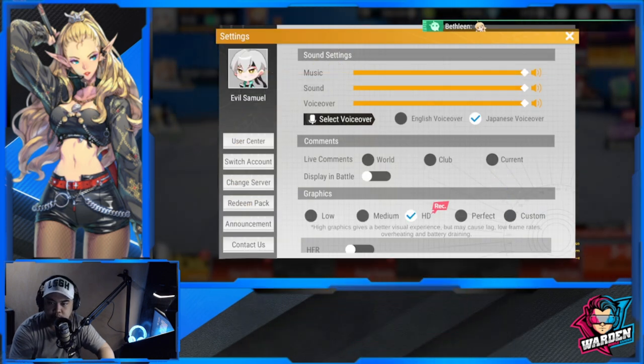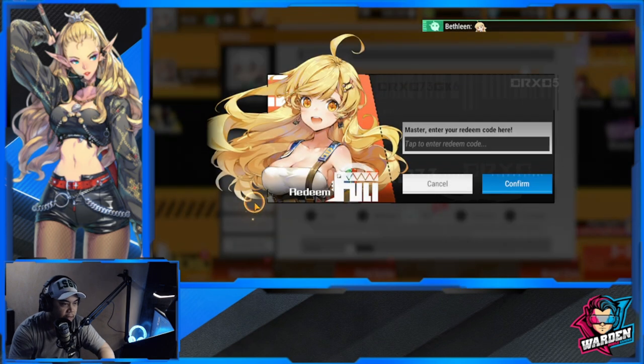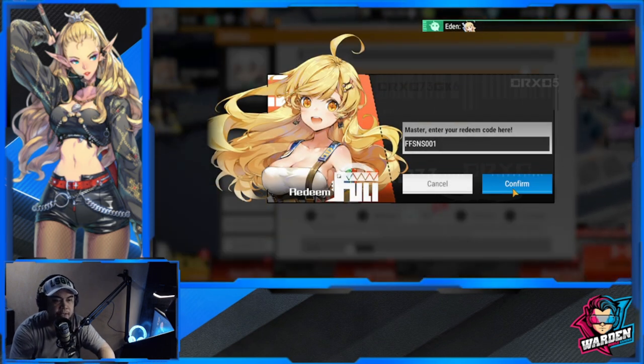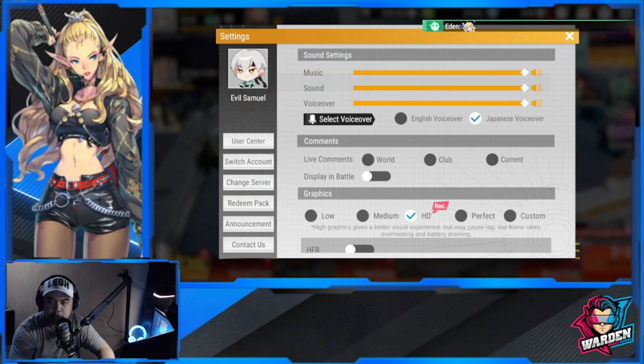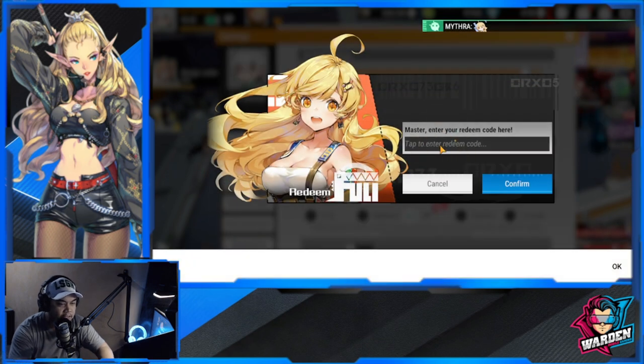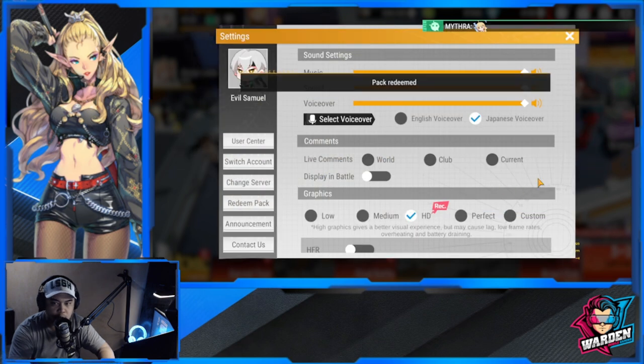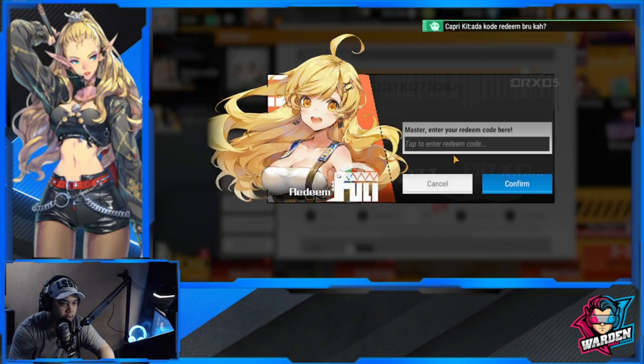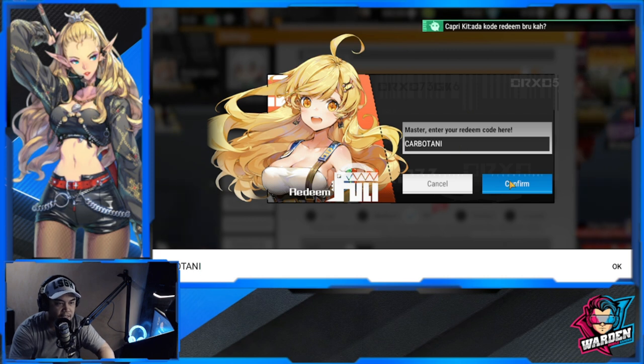It's been a while since the game has added codes for us, but these will do, especially if you're just beginning the game. These might help you a lot, especially if you want to pull or you need resources — you will really need these codes. So far we are at six, and this is seven.